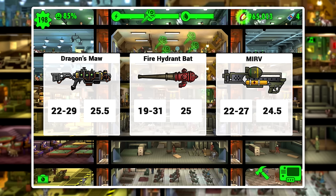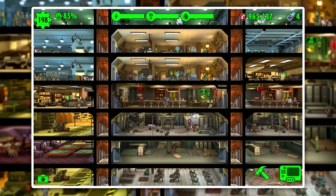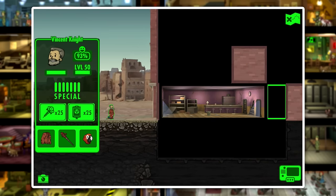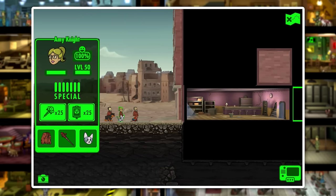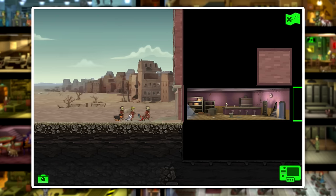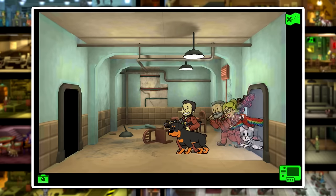Damage value doesn't mean everything, and we're going to be taking a look at the attack patterns of each of these weapons. We'll start the comparison with the Fire Hydrant Bat and the Dragon's Maw. Our first two characters are going to have the Fire Hydrant Bat equipped, and our third one is going to have the Dragon's Maw equipped. We're going to look at the gameplay mechanics of these weapons and try to determine which one has a more effective mechanic.